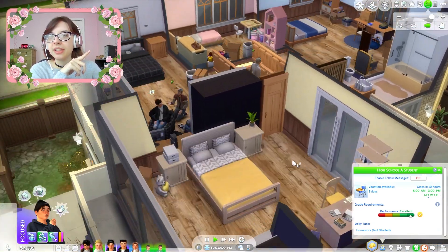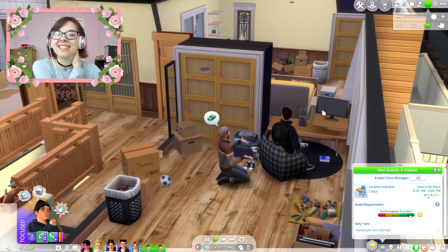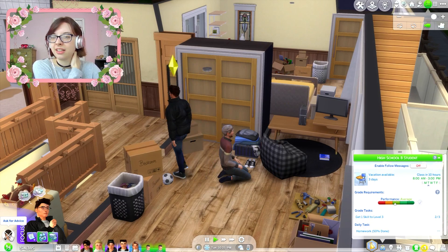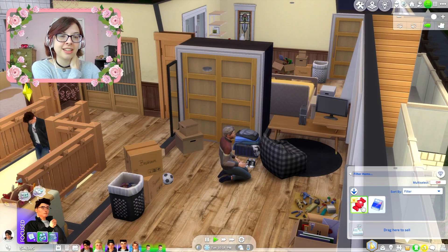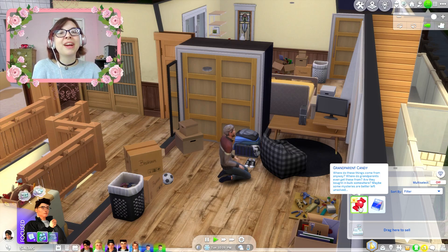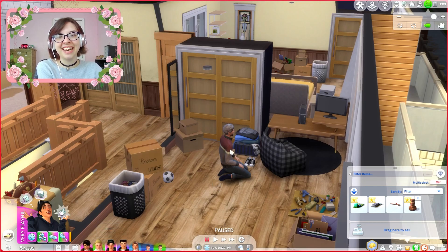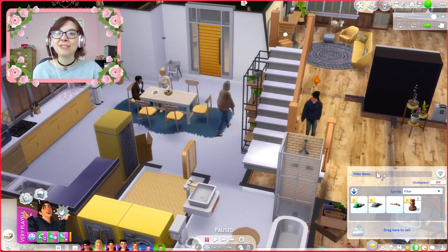Everybody's kind of hanging out down here in the kitchen. It looks like Tim has come up to chat with Sammy — I think Sammy was working on his homework. Now he's going to ask dad for some advice. Oh, some grandparent candy — did he give Sammy some candy? Brooke and Jared didn't get any candy — he just came and gave Sammy some. I've never seen that before. That's kind of funny.